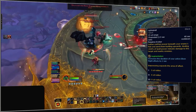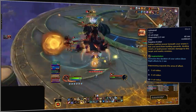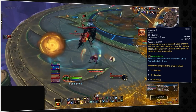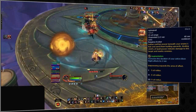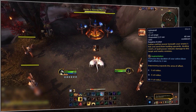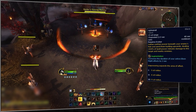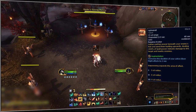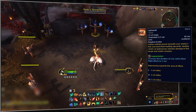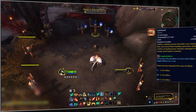Upheaval is the new empowered spell introduced to the Augmentation Evoker. At rank one, Upheaval causes all enemies within three yards of the target to suffer volcanic damage and be launched into the air. The range can be empowered — extending to six yards at rank two, nine yards at rank three, and a 12-yard radius at rank four — however, empowering the ability does not increase its damage. Upheaval has a 40-second cooldown and extends the duration of Ebon Might by two seconds.